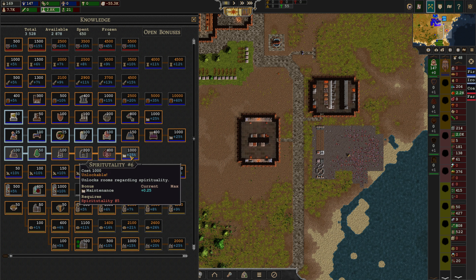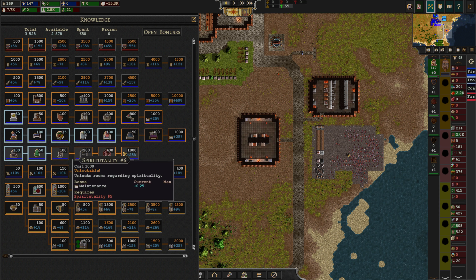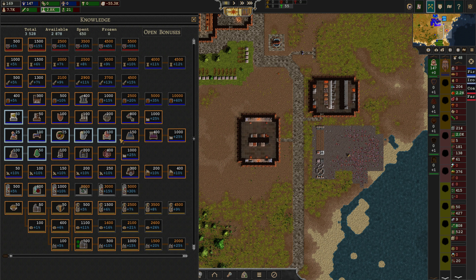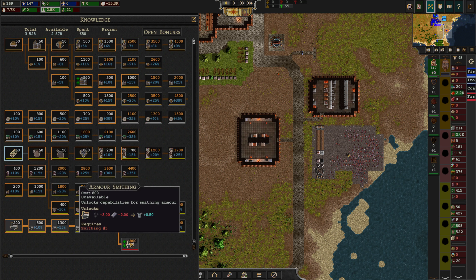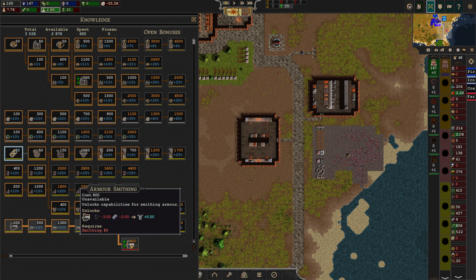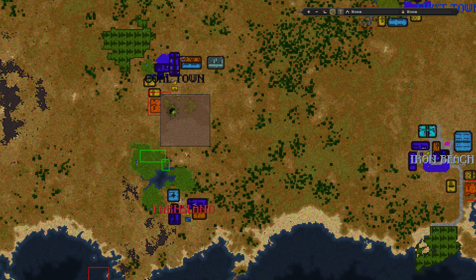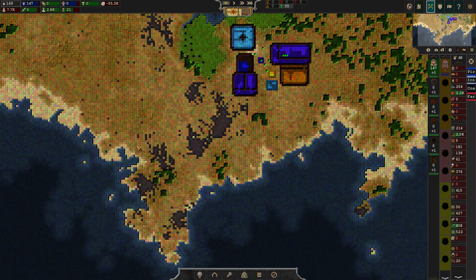Oh, we can't even go all the way up here. Maintenance — unlocks rooms regarding spirituality. What does that mean? I'm very tempted. Could we actually go to the place where we are making — is this the one? So how much are we missing for that? Do we have gems anywhere? Yeah, there is a little bit of a gem thing here.